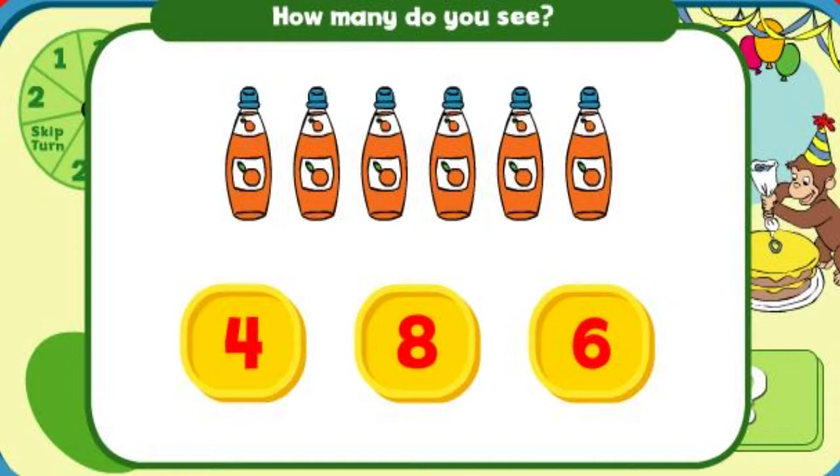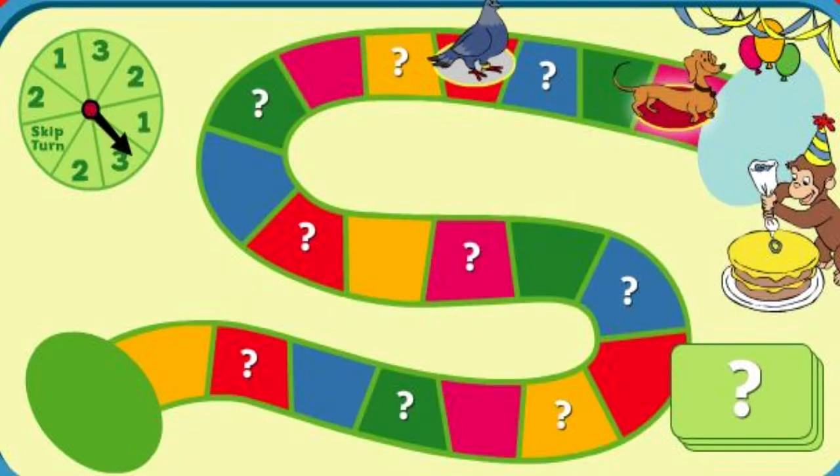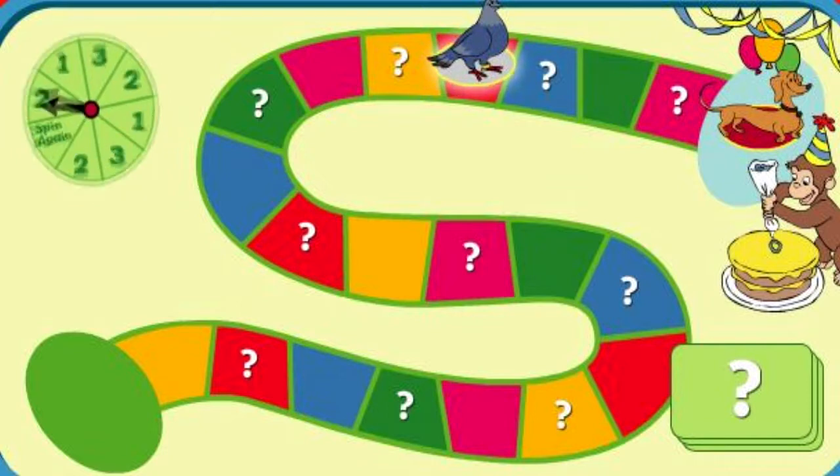How many do you see? You got it! Hundley, it's your turn. Hooray! Hundley's here. You brought the flowers. Where's Compass? Compass, it's your turn. Click on the spinner.